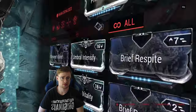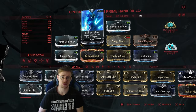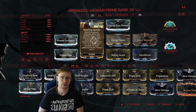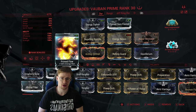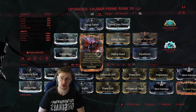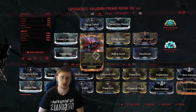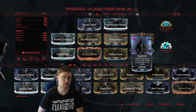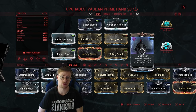On to the big daddy — the Vauban Prime build. For arcanes I'm using Molt Augmented for strength and Arcane Energize for additional energy. In the aura slot, Energy Siphon to regen energy. Prime Sure-Footed to make sure we don't get knocked down. Ability duration, Energy Nexus for even more energy regen, and his unique mod Repelling Bastille which makes your vortex last longer. Prime Continuity for ability duration, and Primed Flow for energy max. Archon Stretch is here because his first ability, Tesla Nervos, inflicts electricity status — and when you inflict electricity status you regain energy over time. Rolling Guard is great because if your shields are depleting you're invulnerable for three seconds and you wipe away status effects. Last but not least, Equilibrium — just another source of energy, and it synergizes well with the Cease Akimbo mod.